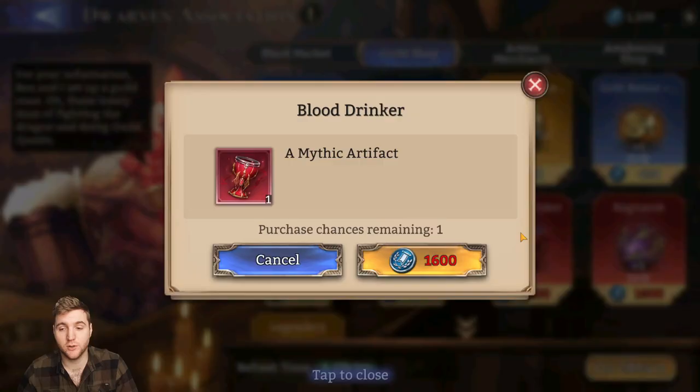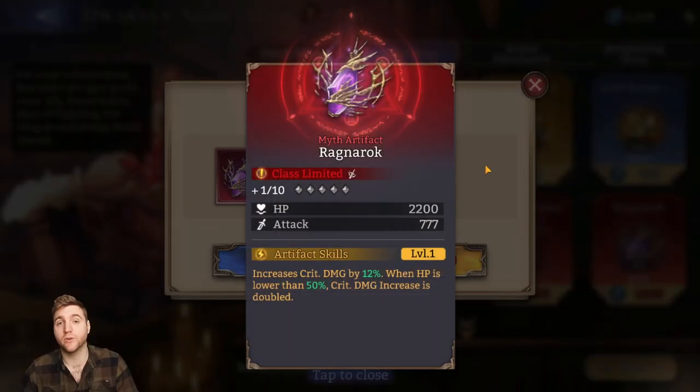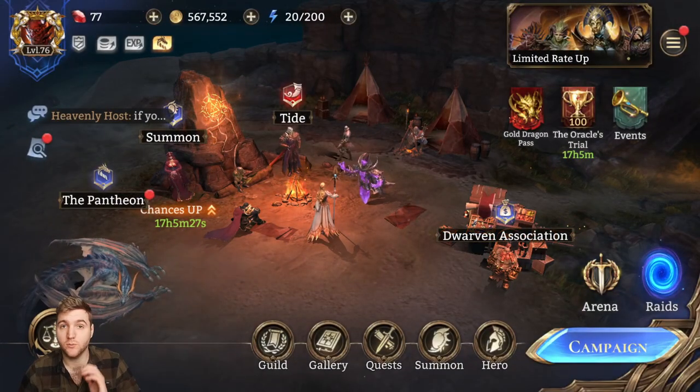There are a couple of other artifacts you can get that you don't get through fusion — you have to buy them from the guild shop. That is the Blood Drinker and also Ragnarok, which you can also get one copy of from the storyline mission. I have a guide on the storyline on my official website — go to mybucket.com and go to the guide section and you'll see the storyline there.